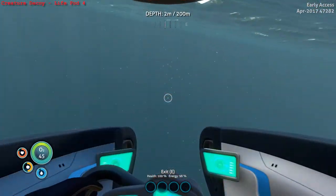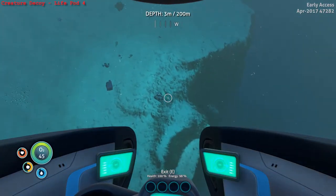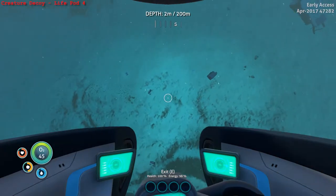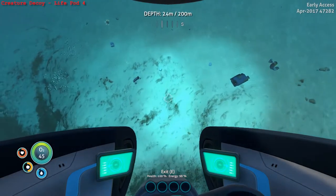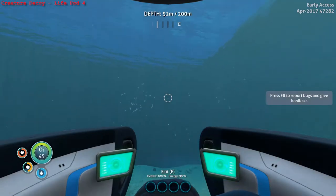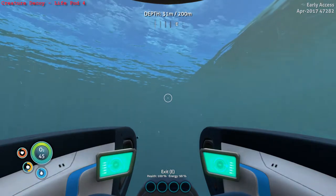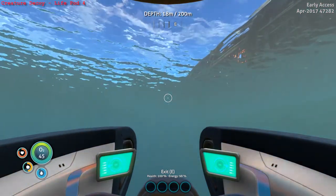The Creature Decoy will allow you to shoot a decoy away and get all those predators away from your Cyclops. Before you head into the Aurora, make sure to head to the surface or as far down as you can go over here. Pick up the power transmitter, the propulsion cannon, as well as the vehicle console fragments down here too. Then jump inside the Aurora so that you can pick up the pressure compensator for the Seamoth, as well as the power efficiency module for the Cyclops.